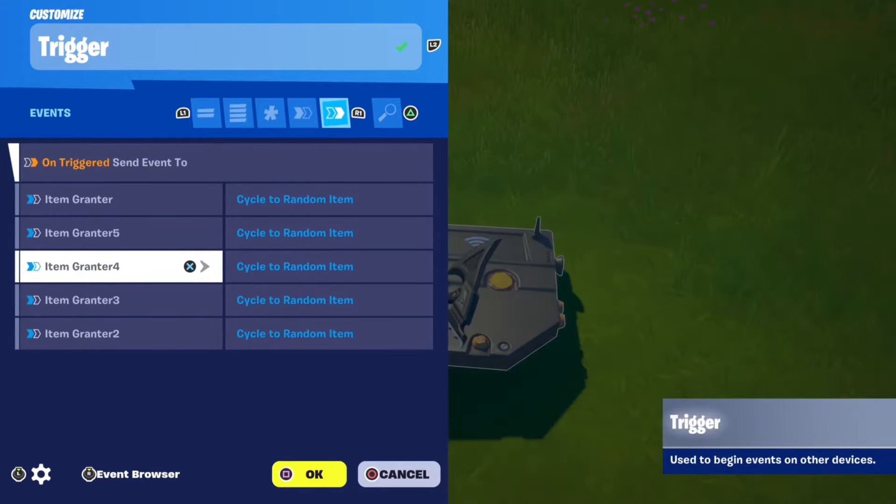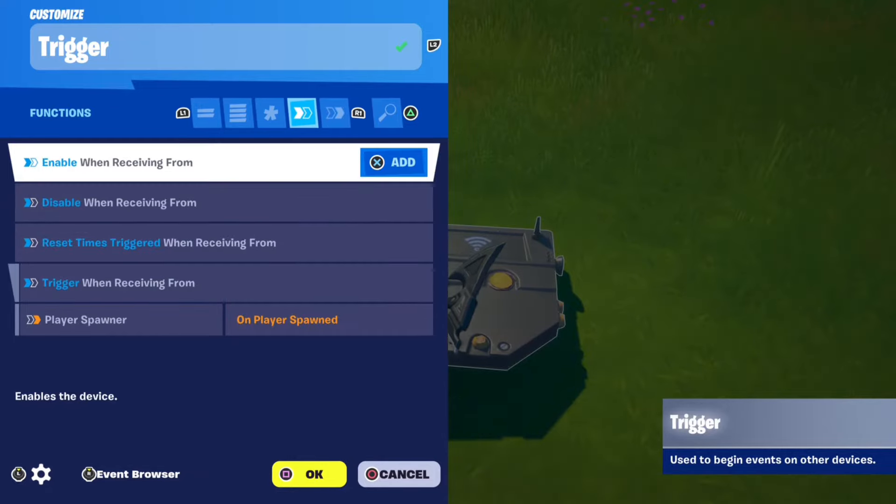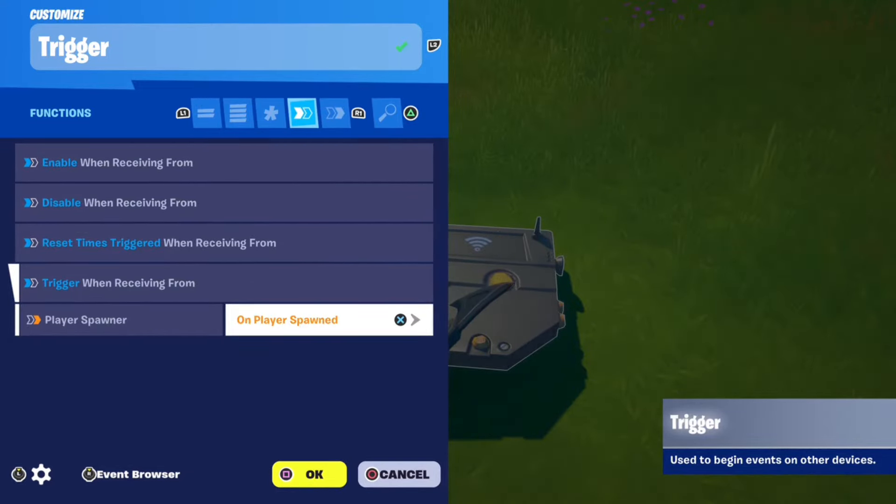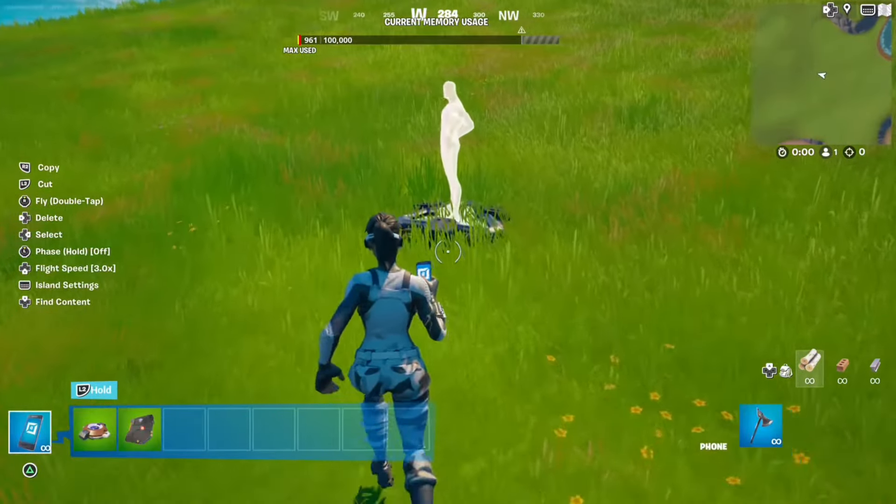Next, go to your events and set on triggered to send event to all five item granters: cycle to random item. Then go to functions and set trigger when receiving from player spawner: on player spawned. You have to put this for every single one of your player spawners.